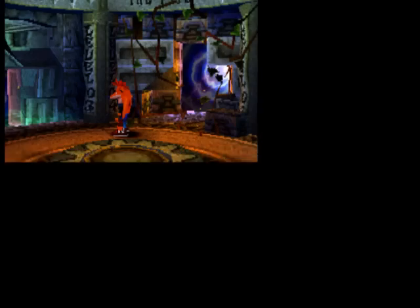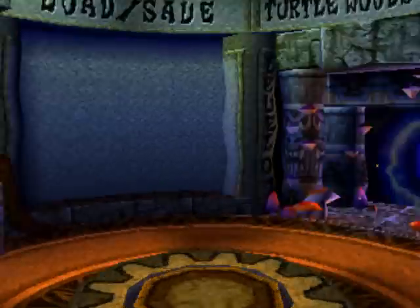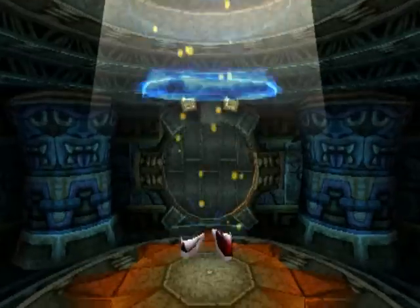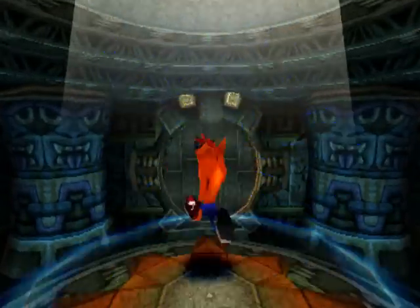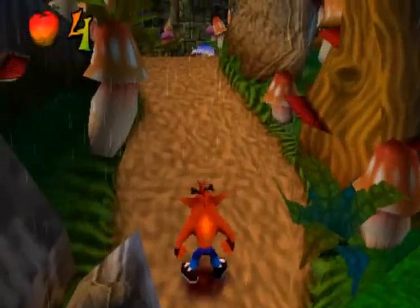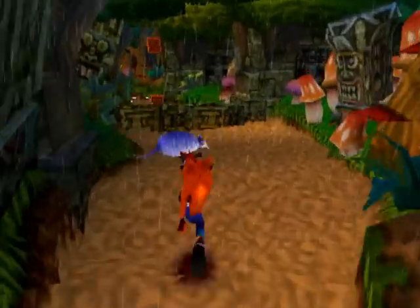0%, c'est nul, évidemment. Moi, je vais commencer avec le niveau 1 pour vous montrer un peu le jeu. En sachant que chaque niveau, ce sera la même chose : on parcourt le niveau du début jusqu'à la fin et on récupère le cristal. Entre temps, on casse des caisses. Dans chaque caisse, vous aurez des pommes ou des vies.